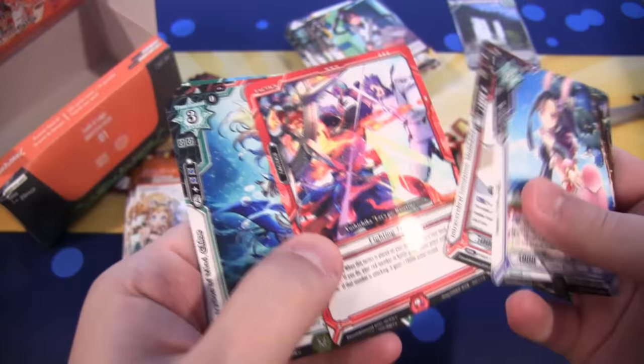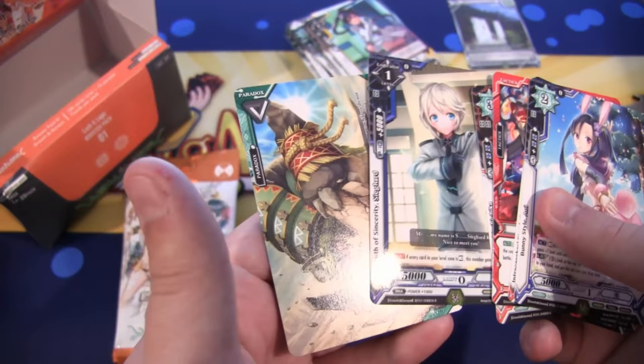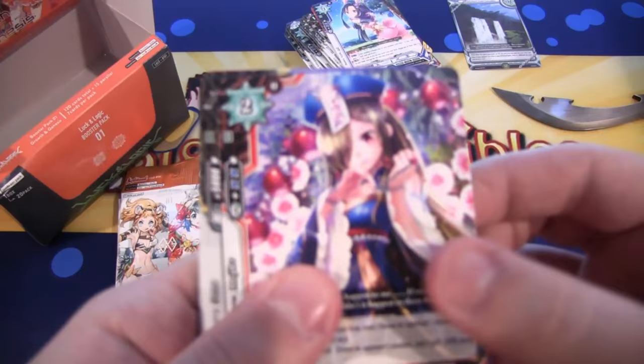Another holographic common, which is Fighting Trance. And then another Rare, which is Youth of Sincerity Seaguard. I think I'm saying that name right, I hope so. Opening these packs, some cards like that kind of make it awkward — just saying. This card game's a little bit like that, let's be real.